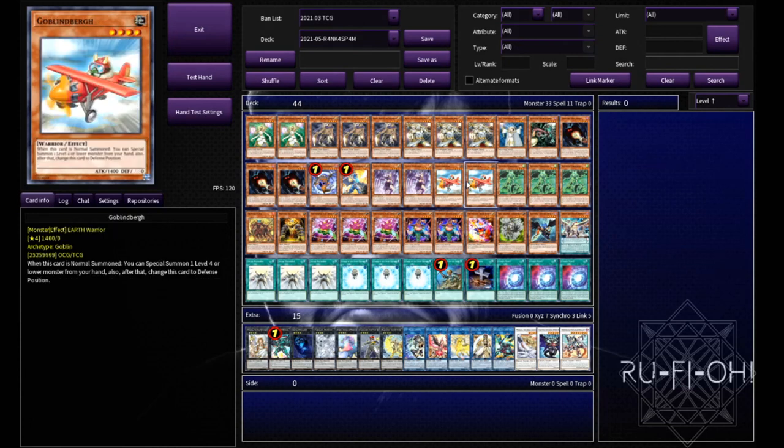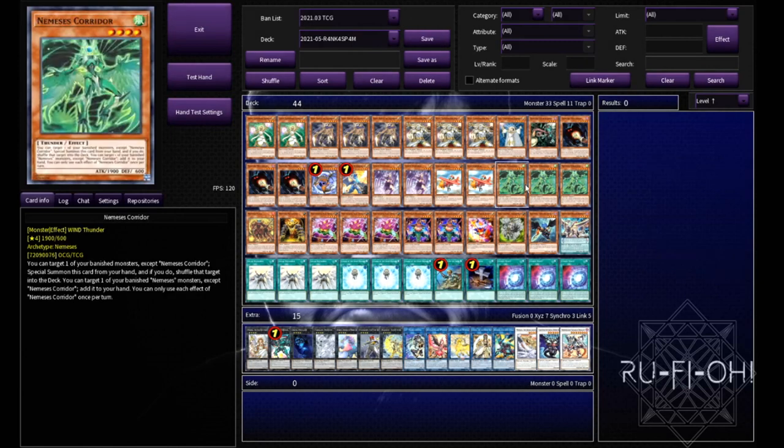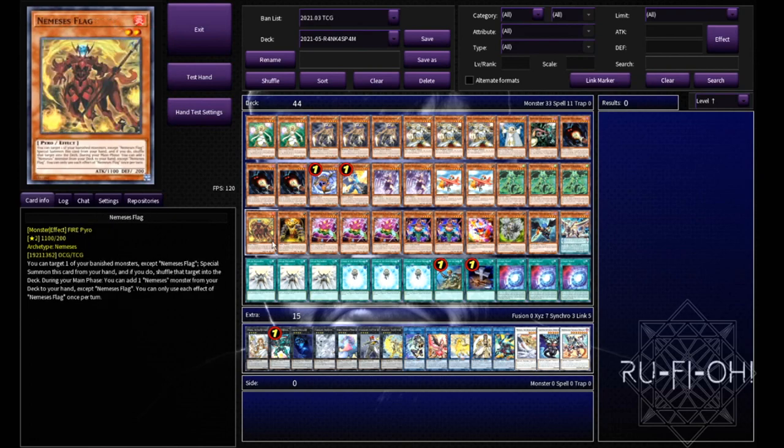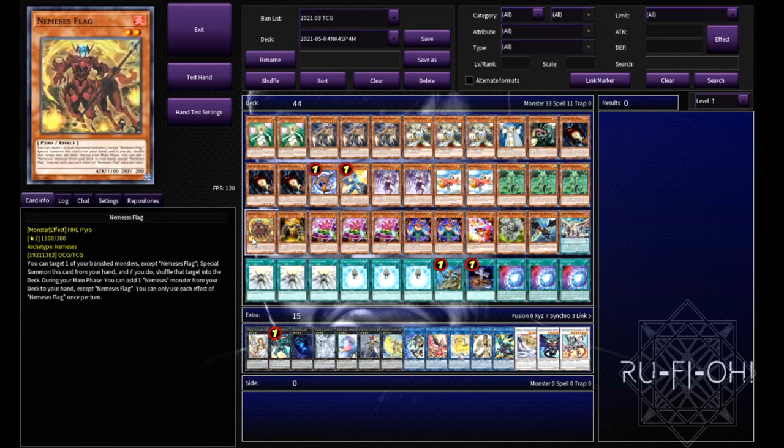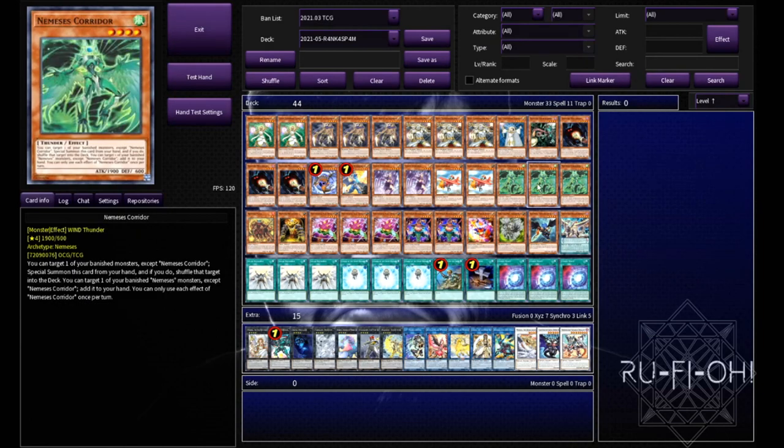Double copies of Goblin Burg — this could easily be up to 3, but I didn't want to go any higher on the card count. I think 2 is perfectly fine — it's just an instant rank 4 on its own. We then have a small Nemesis package: triple Corridor, a single copy of Flag and a single copy of Keystone. Keystone's here mostly because it can help you go into an Earth way of making Curious as an option, but it also keeps the engine going. That's the same for Flag — being able to just keep getting those Corridors back. And Corridors are free bodies on board as well as recycling some of your banished cards.